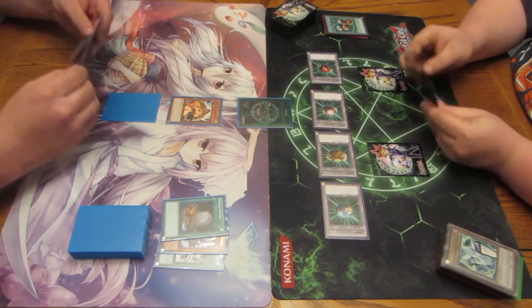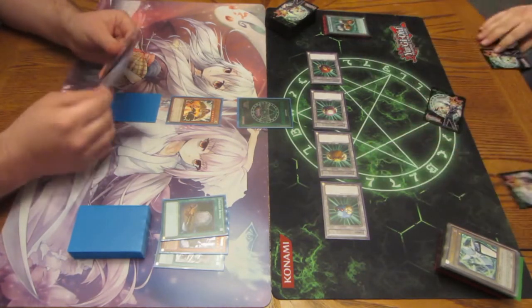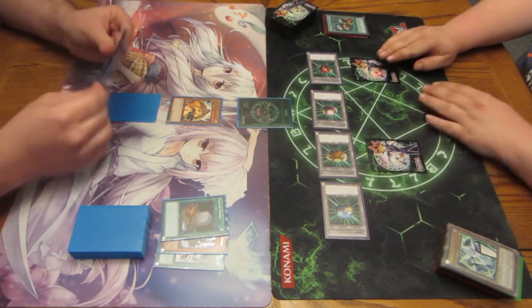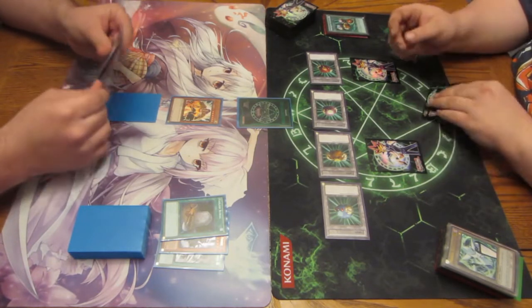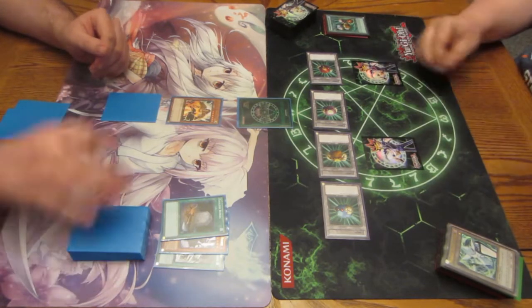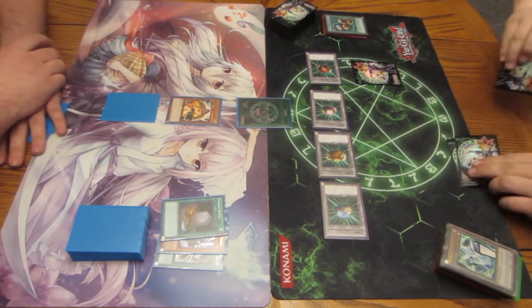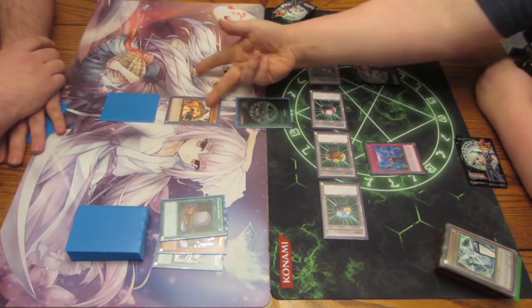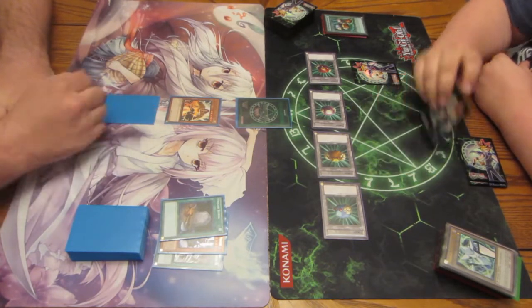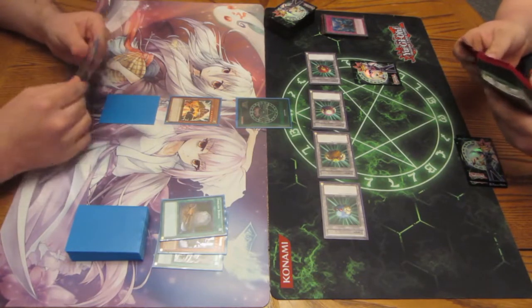Draw for turn. So they're Dark Scapegoat — but better. We're going to Imperm the Majesty's Fiend to get his effects back for the turn. He's 2400 attack. We'll go Link 1 — Link Haribo, Link Spider — Link 2, Ekop. Let me re-check this list.